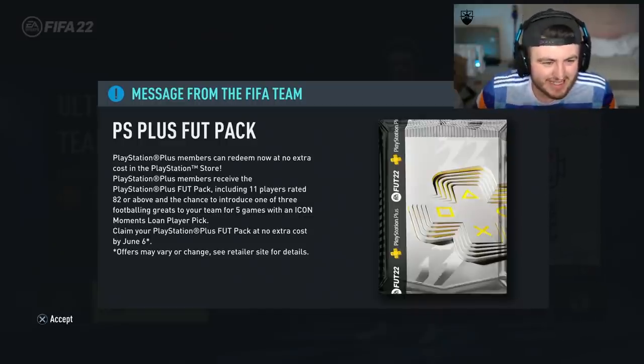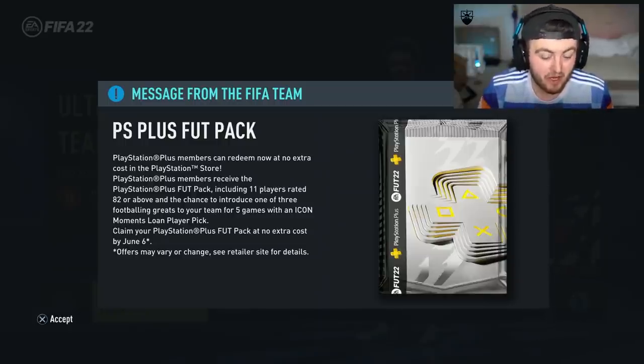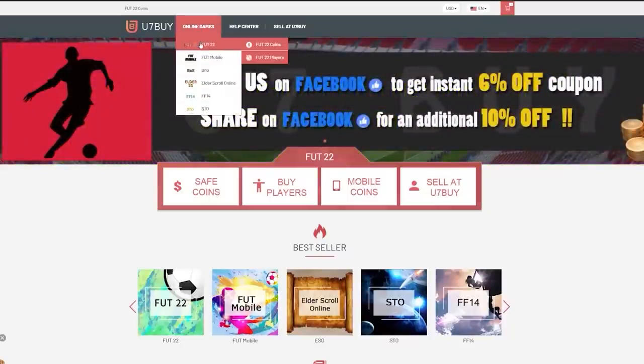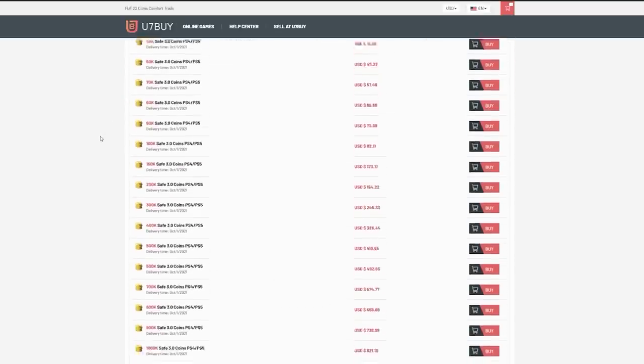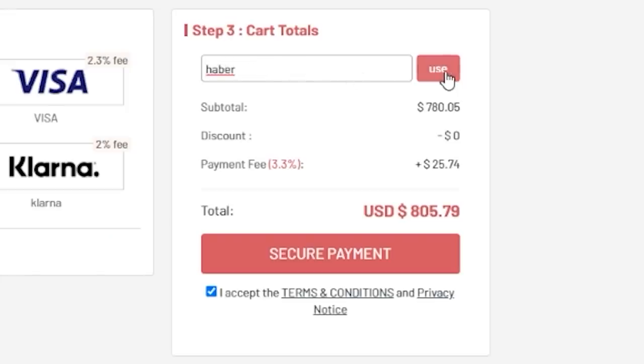EA just dropped the PlayStation Plus foot pack. We're going to show you how to claim it and then open some, hopefully getting some good pulls. For cheap, fast and reliable FUT coins, check out u7buy.com. There is a link in the description — use the code HABER to get yourself a discount on all of your orders.